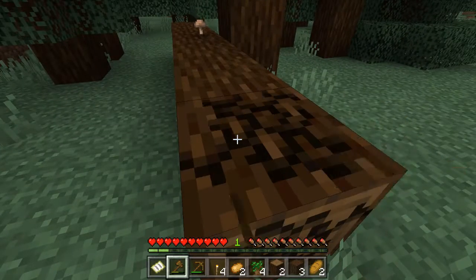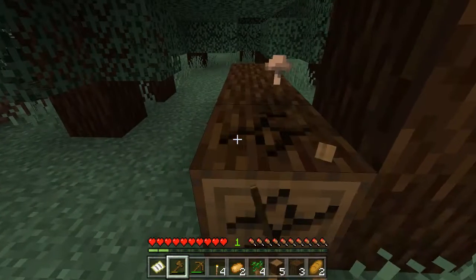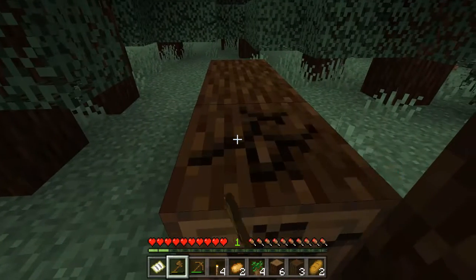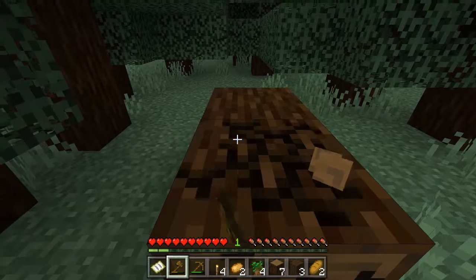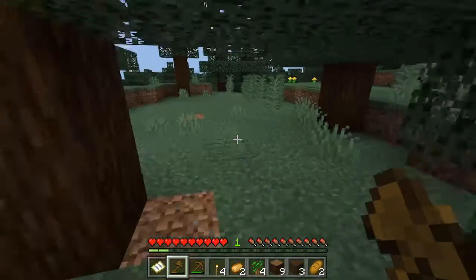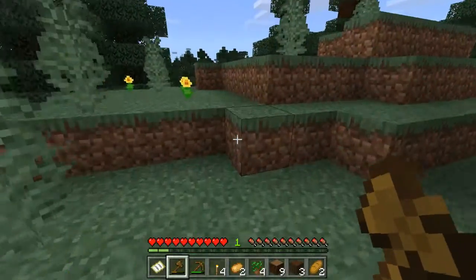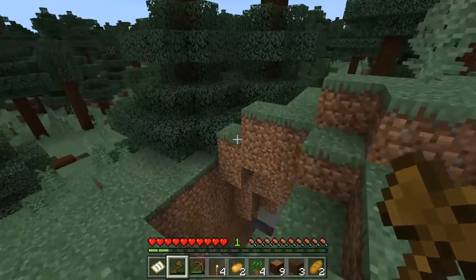I like it when I find a fallen log. By the way guys, you're going to start seeing these more often because it is natural in the wild — when you go walking in real life in a forest you see fallen trees. They started adding those as part of the world gen with the bounty update.